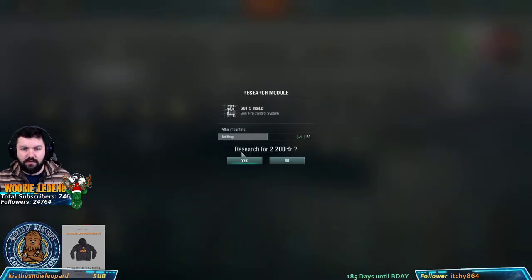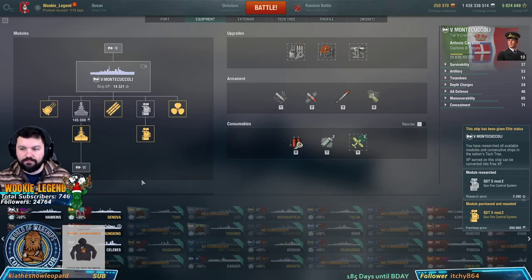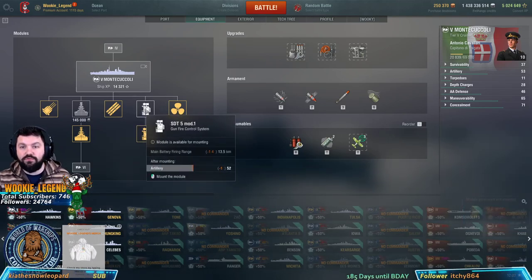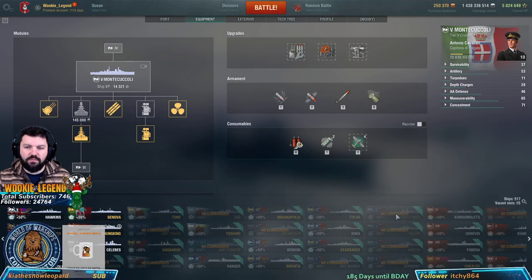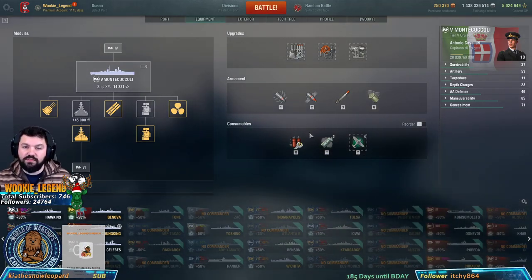Let's make sure to actually upgrade this. Remember, you can go to your modules and sell them and get half back — you'll still get credits for something you don't use anymore. Pretty much the same layout. We have a fighter; we can go spotter. Actually, we'll go spotter because we're going to be max range anyway. Maybe we'll be able to use it.